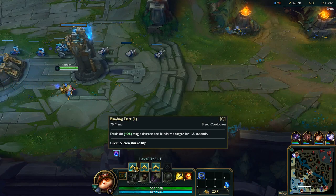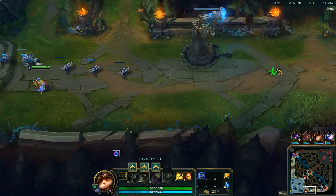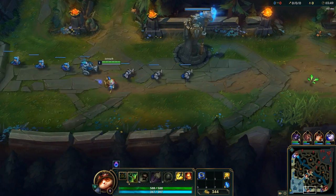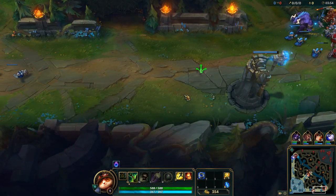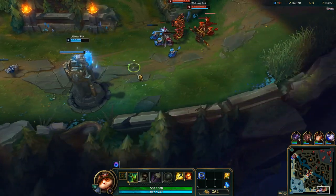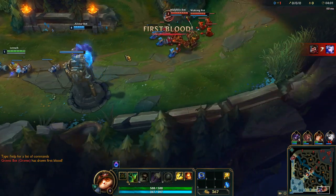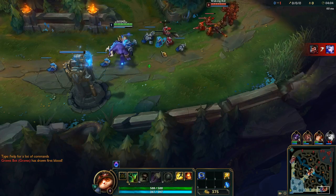Leveling up — I can either click it directly, or like I said, if I hold while I'm moving, let's say I want to level Q, I can just hold that. You can see my mouse is over here and I just leveled Q up. So I held left there. Attack move — see how it's red? That's your attack move; it's going to attack once it gets within range of that target.